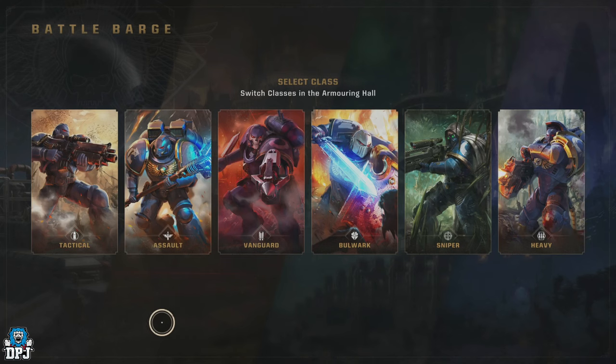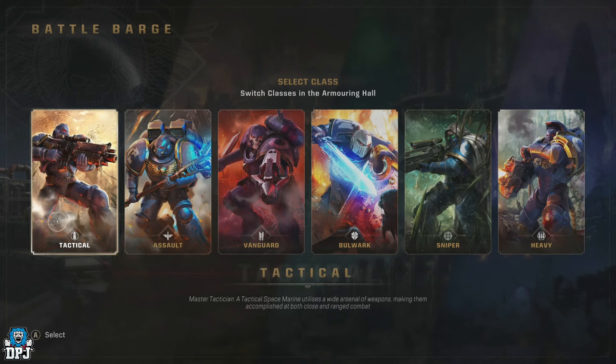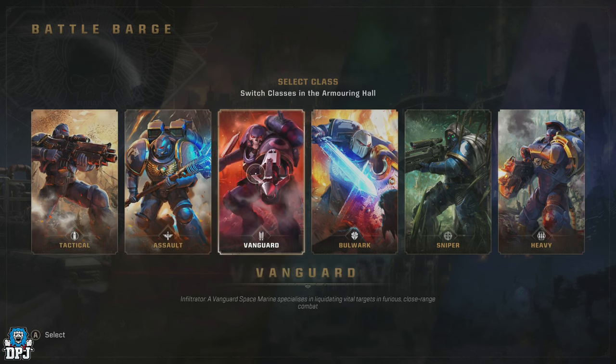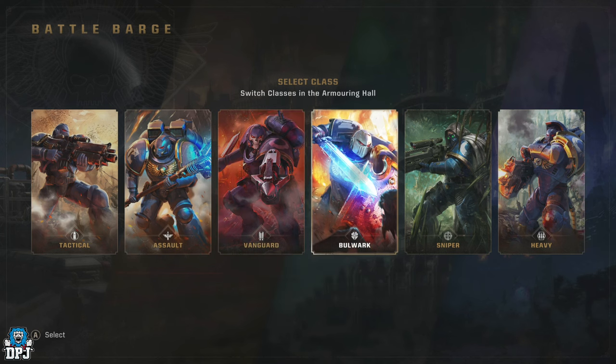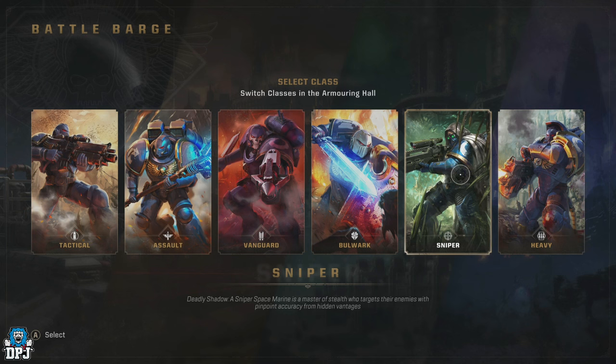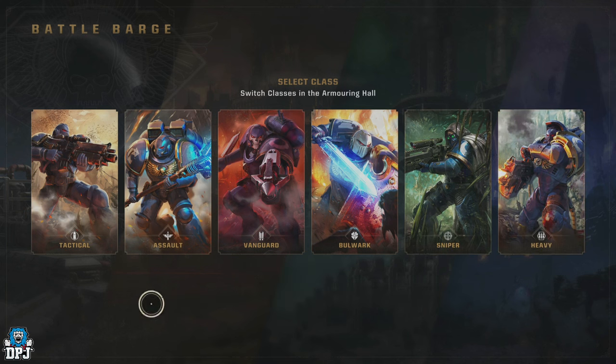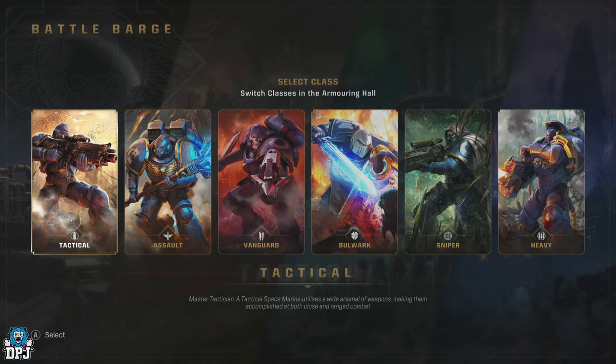There are six classes in Space Marine 2: the Tactical, the Assault, the Vanguard, the Bulwark, the Sniper, and the Heavy. All are very unique in what they offer and how you can build them. Remember, for PvE co-op you can't have duplicate classes, so there's probably going to be more than one of these classes you may want to build — maybe all of them.